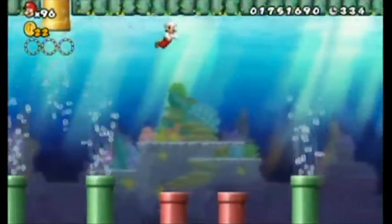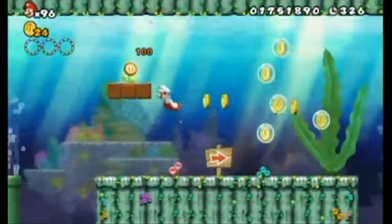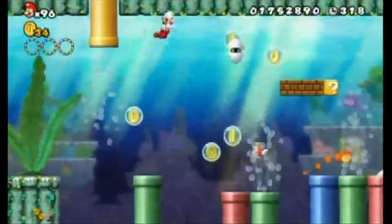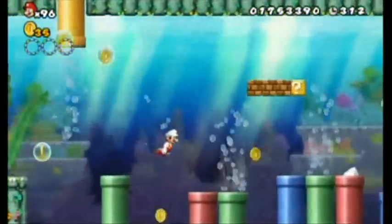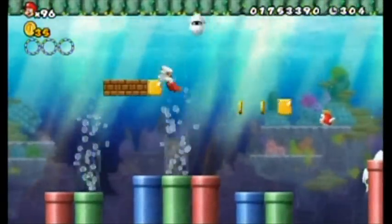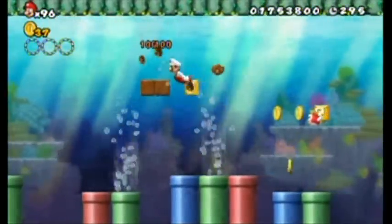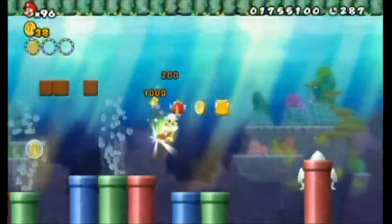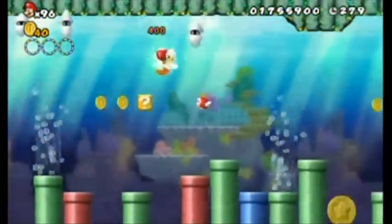I'll be back here later for that other coin, which is probably the first coin of the level. I can't reset this without dying, which isn't ideal. For some reason there are coins and bubbles here — some pirate ship must have sunk or something; there's a lot of gas in the treasure chests. I break through the block and there's another star. What's with all these stars? Maybe it's for the blooper infestation.